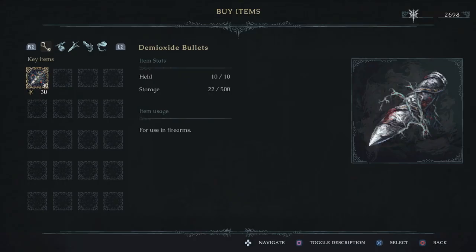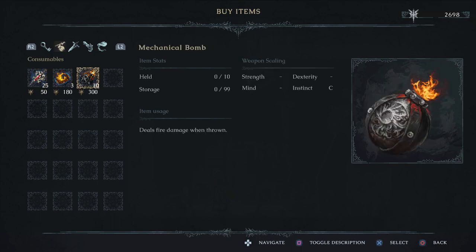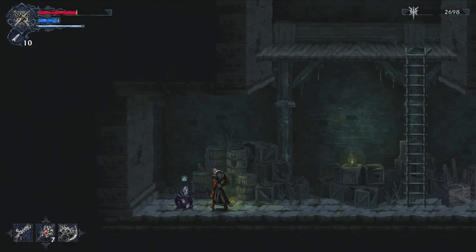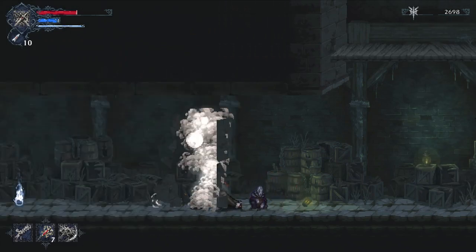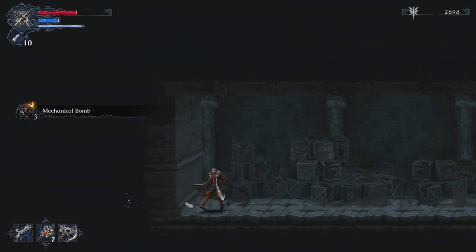Let's look at Wyman's wares. He has demioxide bullets — 30 for purchase, and we already have 22 in storage. He also has healing injections, combustion powder, and mechanical bombs — throwables like grenades that deal elemental damage depending on type. Other than that it's mostly consumables, but we can go this way and get more mechanical bombs for free.